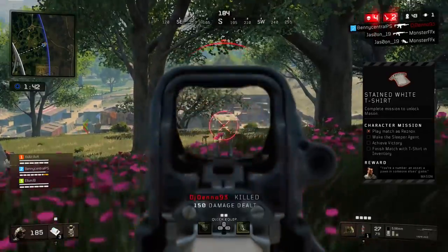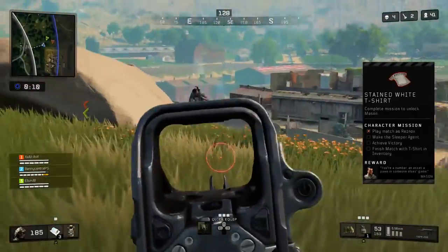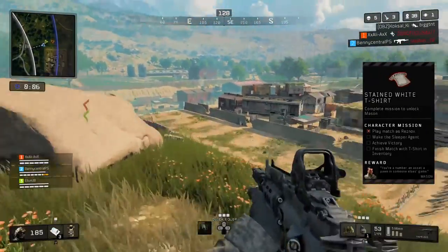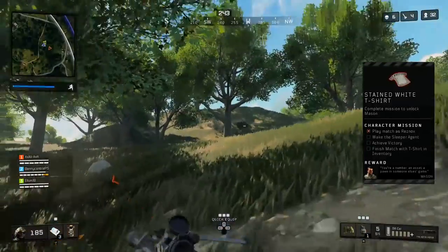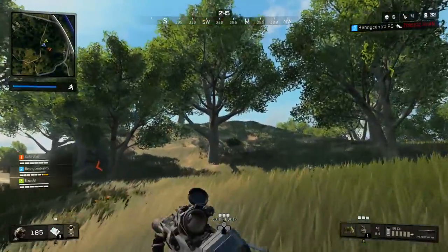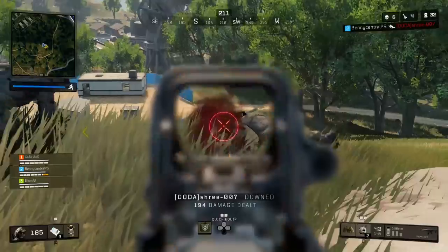The quest item you'll need to find is the stained white t-shirt, which you can find from either a supply drop or supply cache. The first objective is to be playing as Reznov — if you aren't, there'll be a green X indicating you've failed the mission, which could be an insight into future missions as this is the first time we've seen that green X.